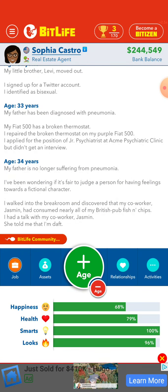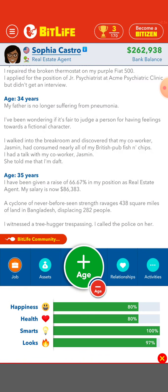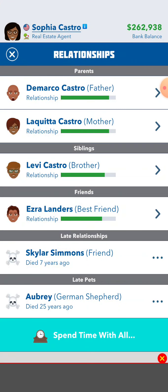On your walk, you went into a tree — hugger, trespassing. What do you do? Call the police. Man, I'm going to be a good person and do that.